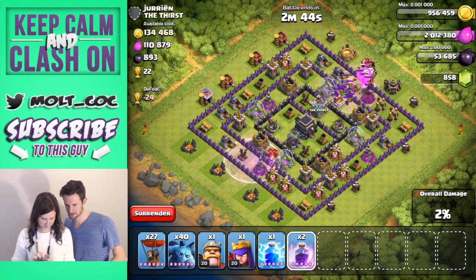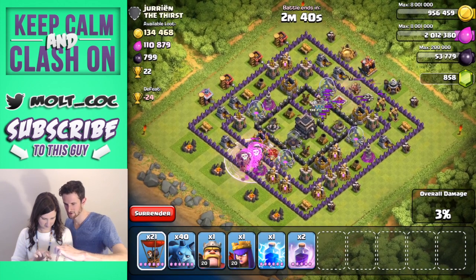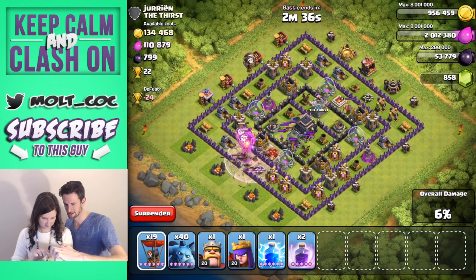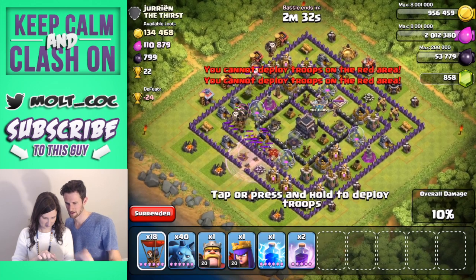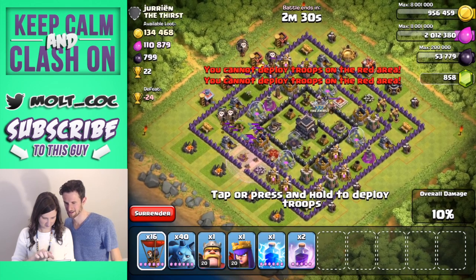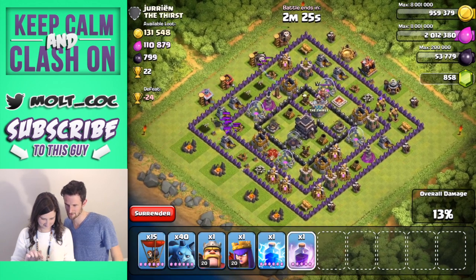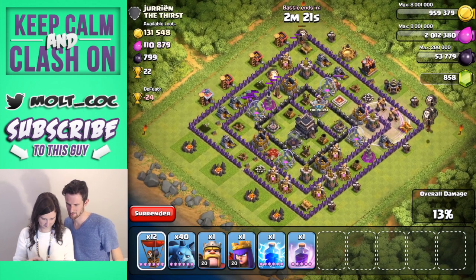Drop six more, take one of these. Now come up here and drop two of them — drop them next to that archer tower, drop like four of them. You got time — there you go. Now drop another rage spell right down here, and take these guys and just spread them out around the side, drop all of them.